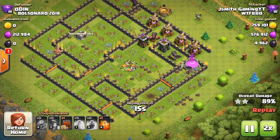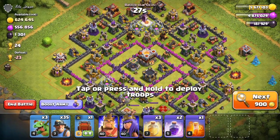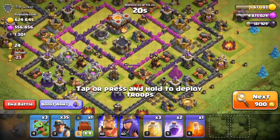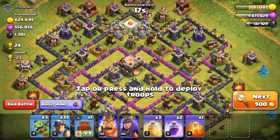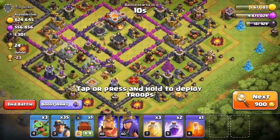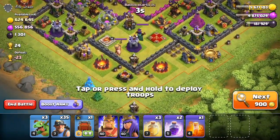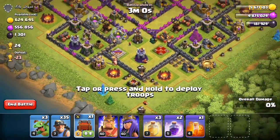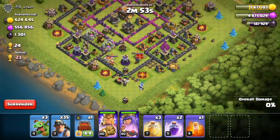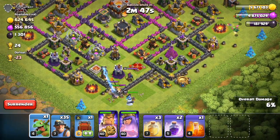Now let's do some live attacks and see what we can do. Let's get a search going and see if we can find a good base to attack. Wow, off the bat we actually found a pretty dead base — yeah, I think this will be just fine. Let's check it out and see a good place to enter. I think we'll go ahead and enter from the bottom. We might as well use the heroes and the siege machine. Let's start with the baby dragon over here and one over there — even though they're close together, hopefully they split, and yes they do.